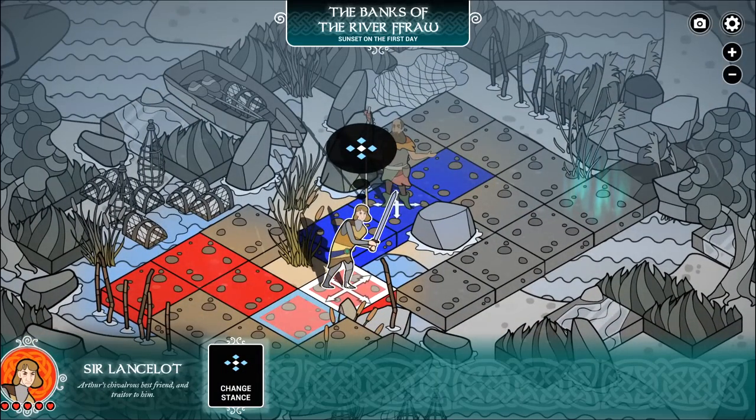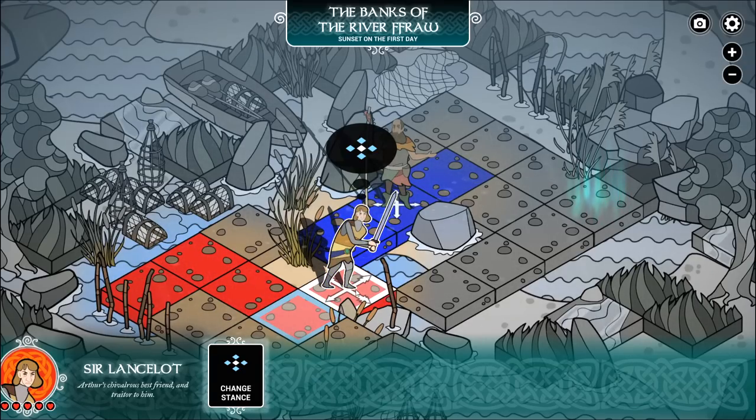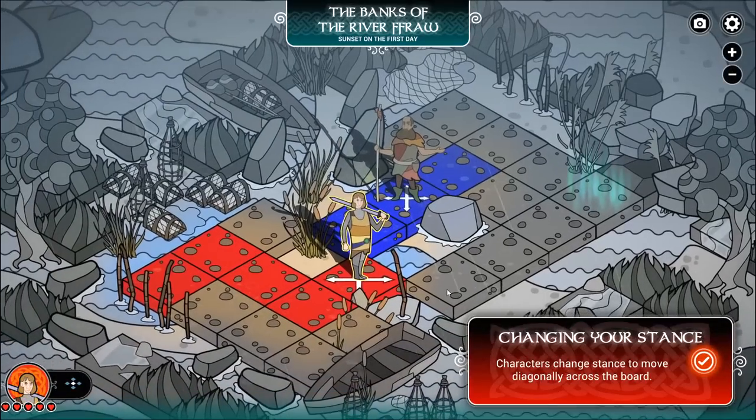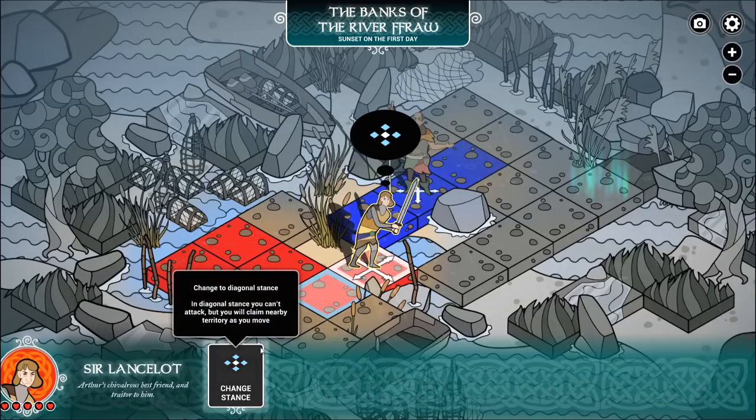So we can change our stance. You can either move in terms of cardinal directions or you can move in terms of diagonals — it's up to you. They come with their own passives and benefits. When you're moving diagonally, you automatically claim everything adjacent to the square you move into, but you cannot attack or defend. If you're moving in the cardinal directions, you can only move one space at a time and only claim the land you stand on, but you can attack and defend.